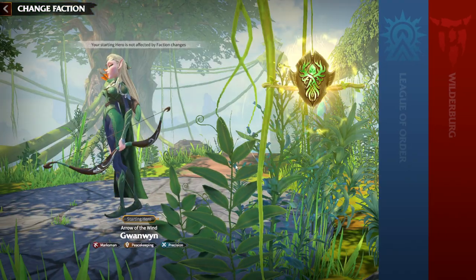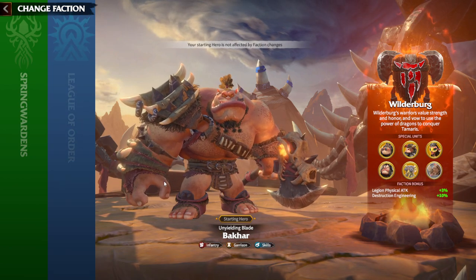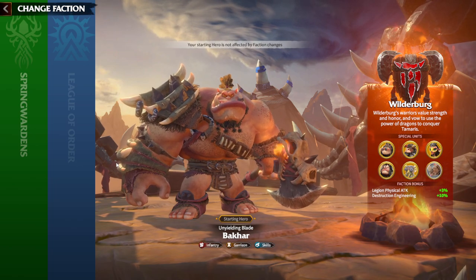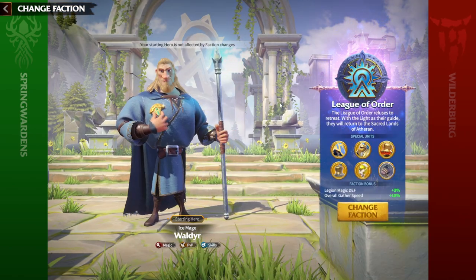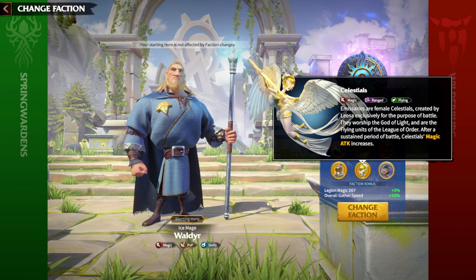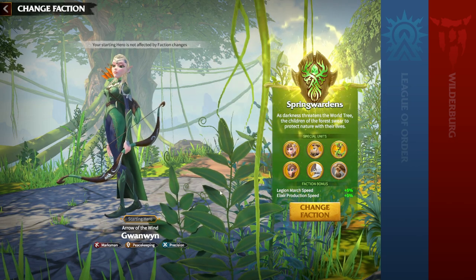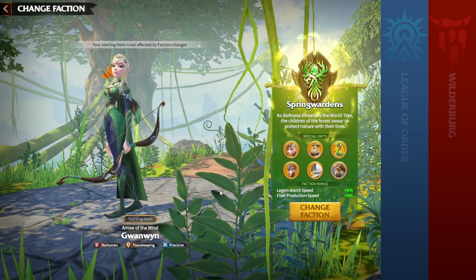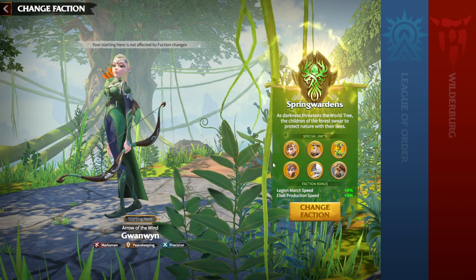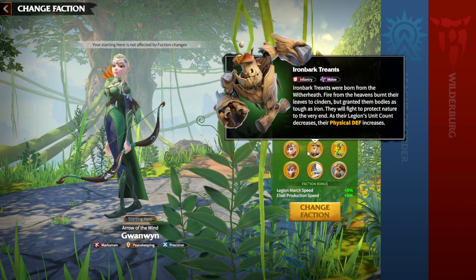For late game, you need to think about your gameplay and which heroes you have. If you have more mage heroes, play League of Order for magic defense benefits and Celestials synergy. If you're a cavalry player with cavalry legendary heroes and an awakened Emory's, go Spring Wardens. But I want to say it again: if you're not spending in this game and don't have Tier 5 cavalry units or special units, I would not recommend running Spring Wardens at all.